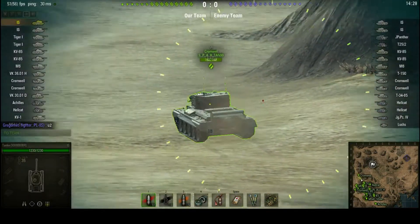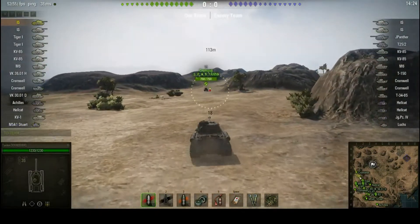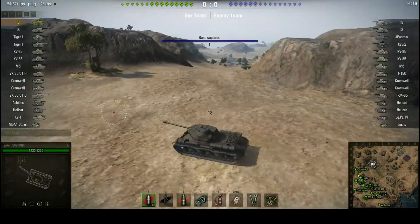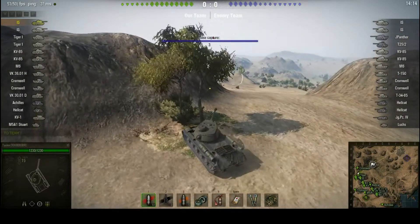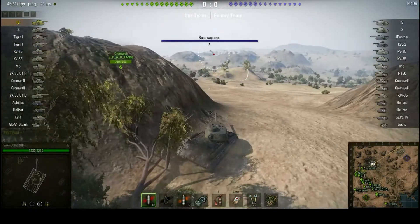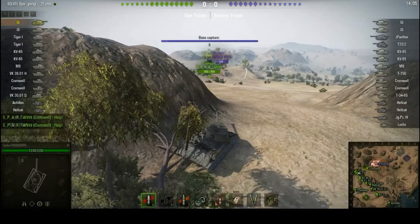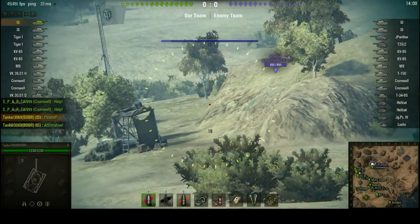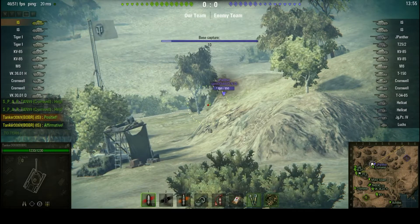If you're driving a heavy tank on El Haluf, usually there's kind of one spot that you tend to go to — one area up into the top left-hand corner. Interestingly, this game has absolutely no artillery in it. But heavy tanks generally are quite happy when there's no artillery, though the IS doesn't care as much as some machines — it's relatively mobile.